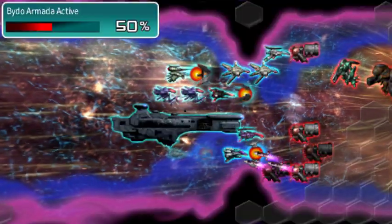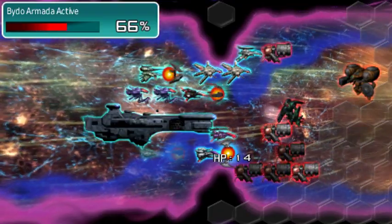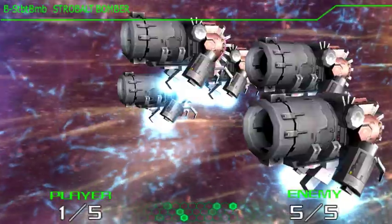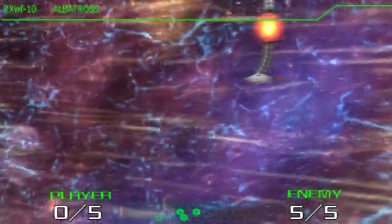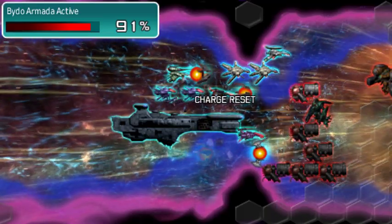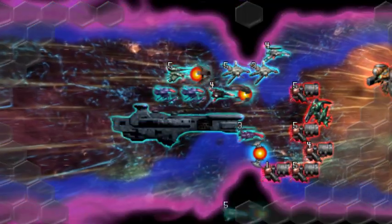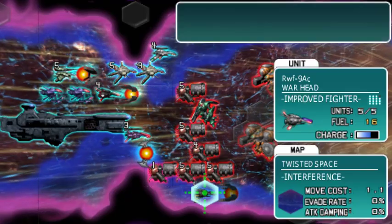Dodge, evade, don't get hit. Five versus one though. Albatross down. Yeah, I was not going to make that one. There are a lot of Strobe Bolts there.